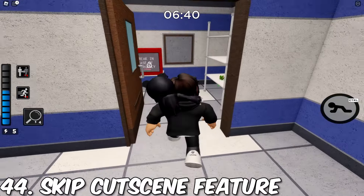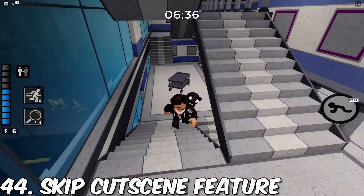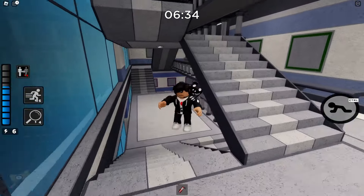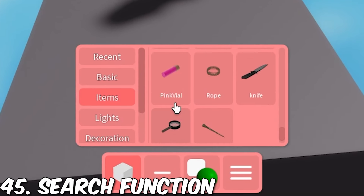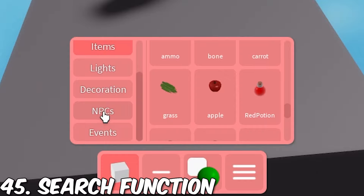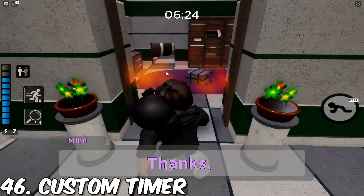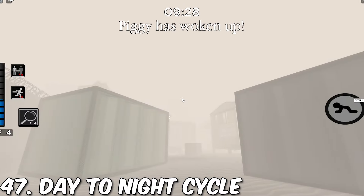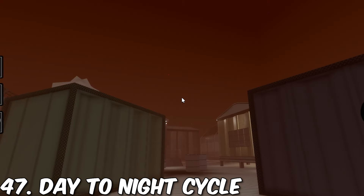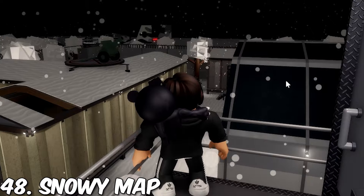Then we have a way to skip the end cutscene — I've played so many Build Mode maps where the cutscenes can be really long, so this would be very useful. Next we have a search function, so you can search for items in the Build Mode menu instead of looking through every page. Then a custom timer, so you could add a timer for Build Mode maps as a challenge. Also two Camp chapter settings: a day-to-night cycle setting, and a way to make the whole chapter snowy — which would again be great for a Christmas-themed map.